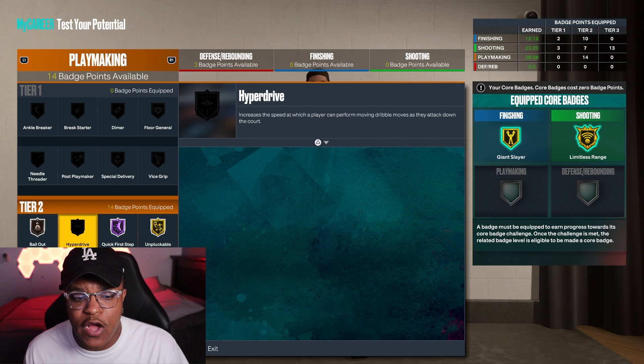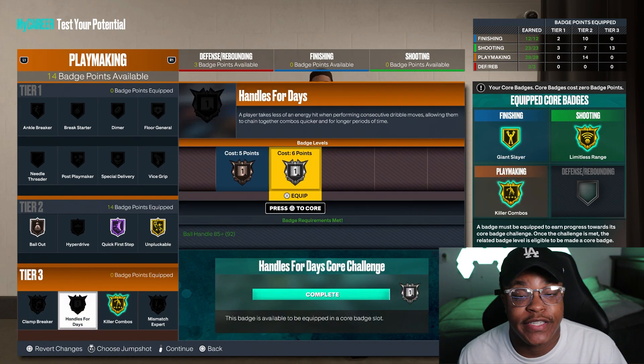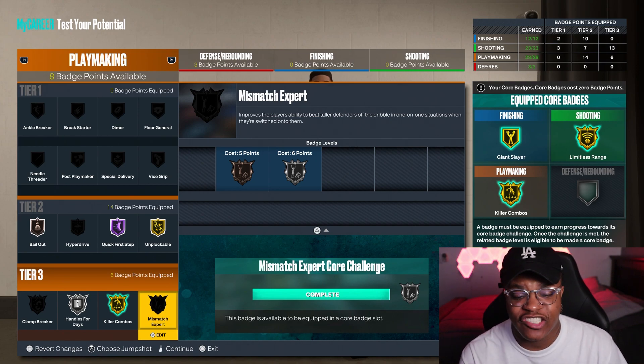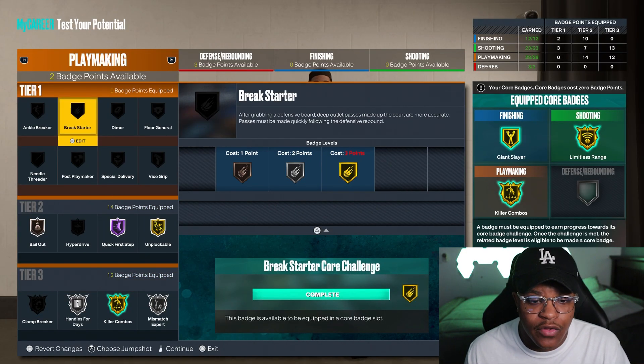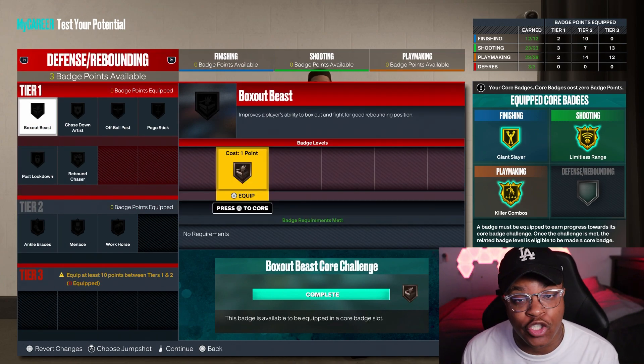Into playmaking — you can see quick first step on hall of fame, unpluckable on gold. Comparisons like Trey Young and Kyrie Irving — you might even be fine with silver or bronze unpluckable; we'll just have to see how lockdown builds perform once the game comes out. I also ended up going with killer combos on gold and handles for days on silver. I think people are going to have to stick with silver as the max for handles for days. We also have clamp breaker — not my personal favorite, probably won't keep it — mismatch expert on silver, dimer on bronze, and vice grips on bronze.